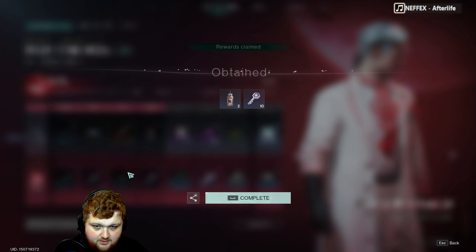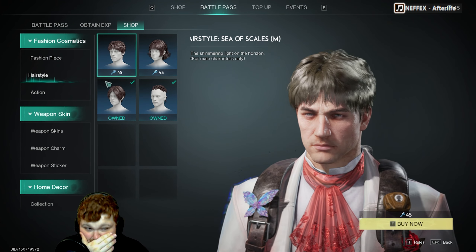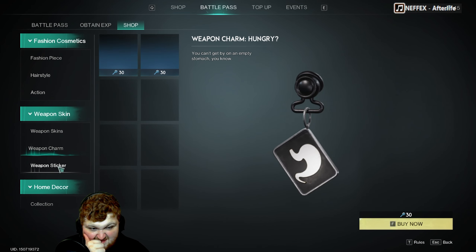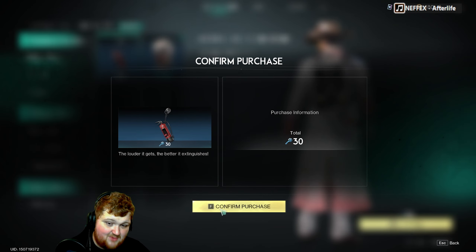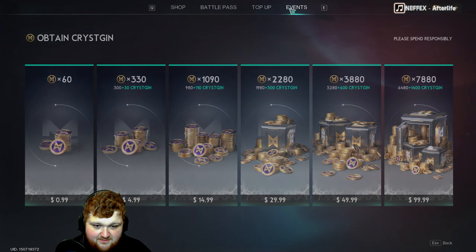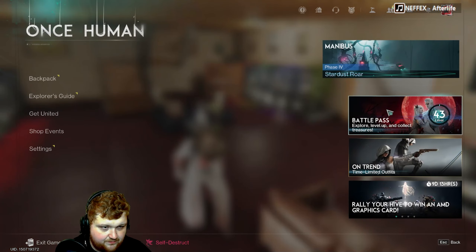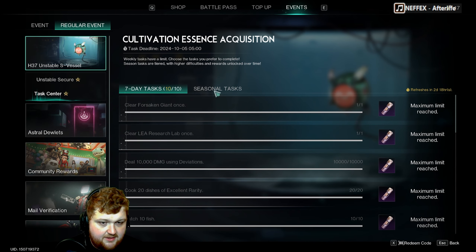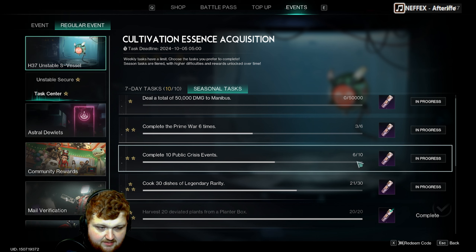The battle pass — I'm not really seeing much more rewards that I want, to be completely honest. I'll take this one because why not, but other than that I think I'm done with the battle pass. Let's roll the events. The only tasks not finished are the legendary dishes, public events, Prime Wars, and damage to Mana Bus — we're waiting for Mana Bus for that one.